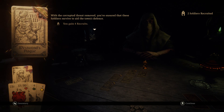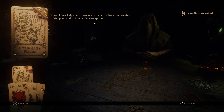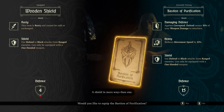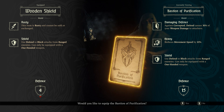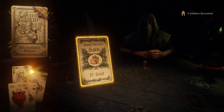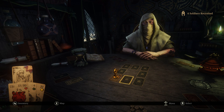With the corrupted threat removed you've ensured these soldiers survive to aid the town's defense — four recruits. The Bastion of Purification: the old one had four defense, that was it. This new one is heavy — reducing movement speed by 10 percent — but has 15 defense, over three times as much. It still has the usual shield characteristics and then has damaging defense against corrupted: when you defend it causes 30% of your weapon damage to attackers. So you can block a corrupted attack and damage them in the blocking process.